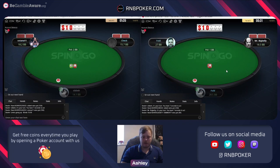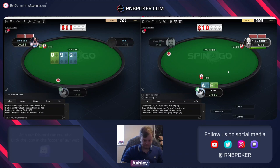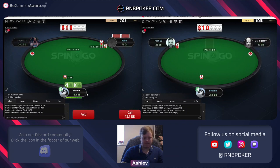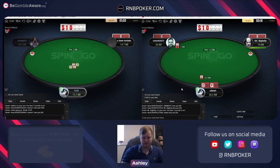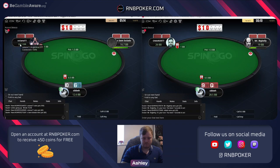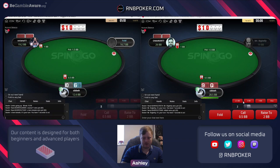Queen four suited not quite cutting it either. We can go all in if he limps - he just folds. King four suited - not going to be calling here. Ten six - if we get the chance - queen nine suited will play with a limp or a non-all-in raise.